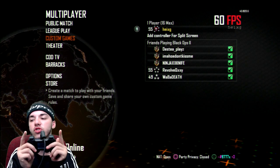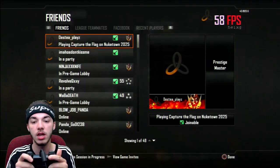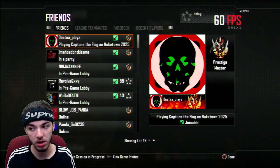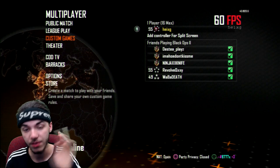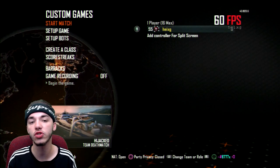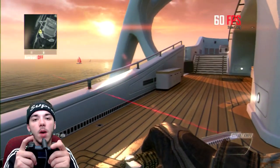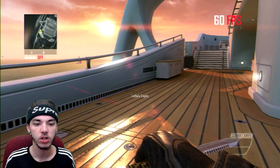Hold down both back buttons and Triangle. As you can see, this is what I was talking about — the menu doesn't come up, but we know it's there because of the FPS counter. So what we have to do is just go into Custom Games and start a match. Nothing's going to come up right away.